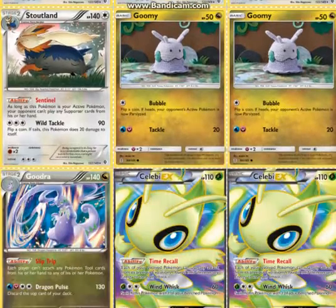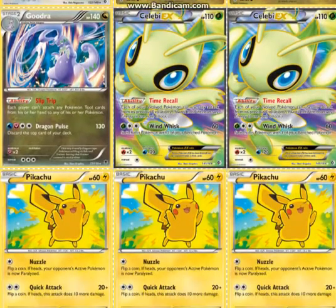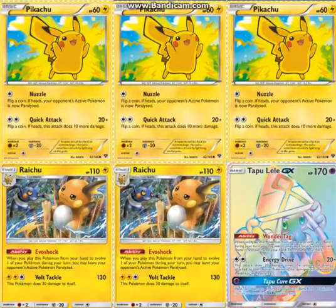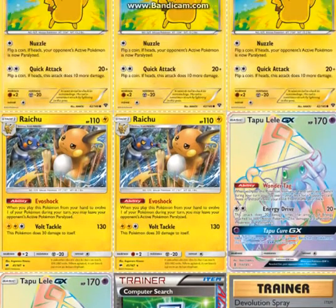And then 2 Goomy and Goodra — this is for Slip Trip, so that your opponent can't use item cards. 2 Celebi EX to use Timeless Call, so that you can use Pickup and Nuzzle and stuff like that. 3 Pikachu — you're actually supposed to use the Shining Legends promo Pikachu, I believe that's what he used, but I just put this one because it's my personal preference. And then 2 Raichu with Evoshock — when you play it, you can make your opponent's active Pokémon paralyzed.